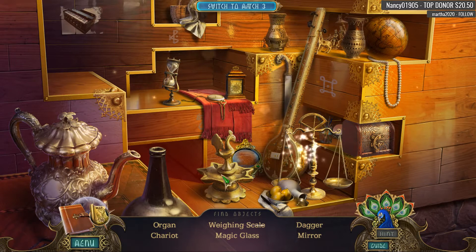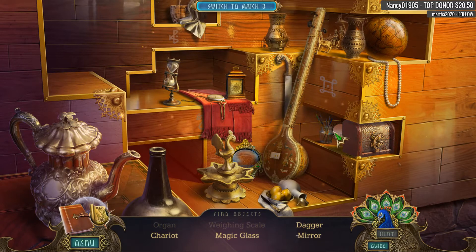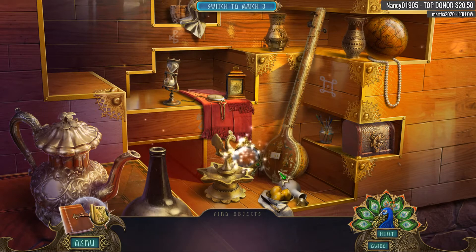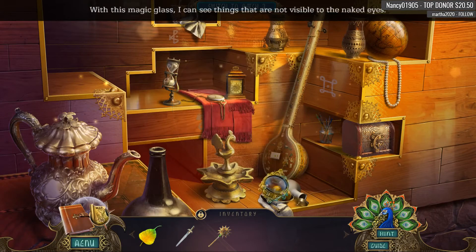We get to do more — holy cow, this is like the never-ending hidden object scene. Crazy, crazy. Dagger, chariot, magic glass. 'To Card a Broken Heart's Quest' — exactly.